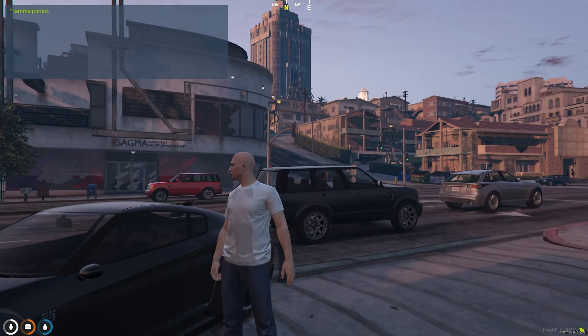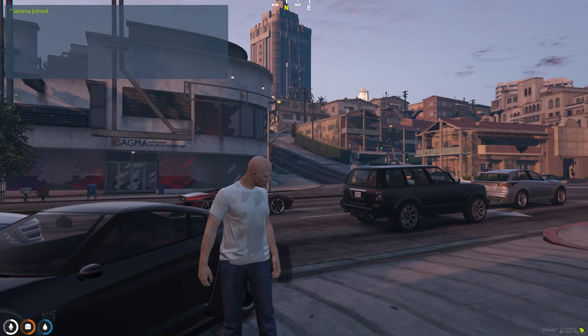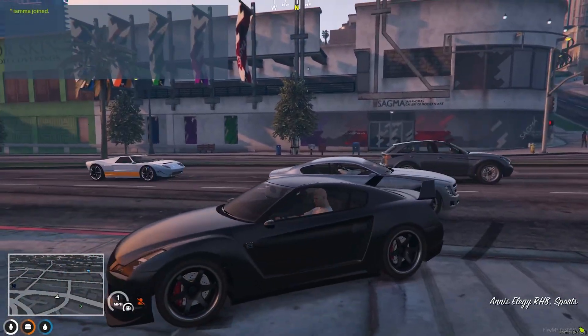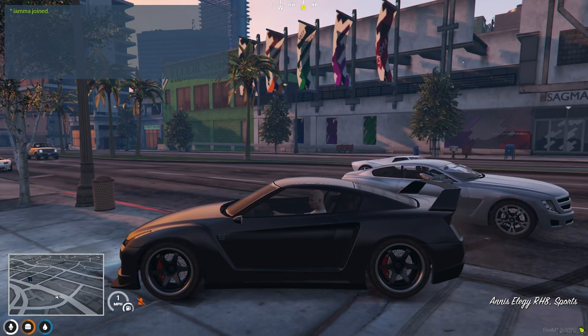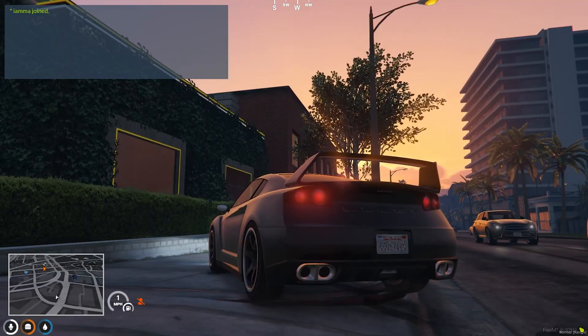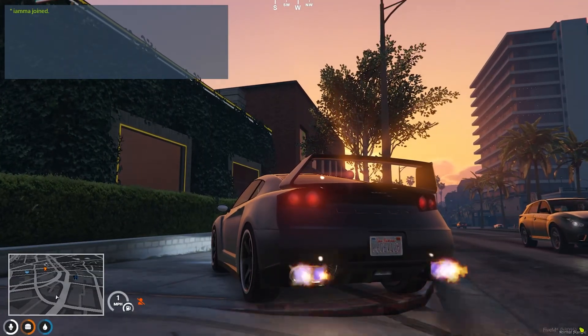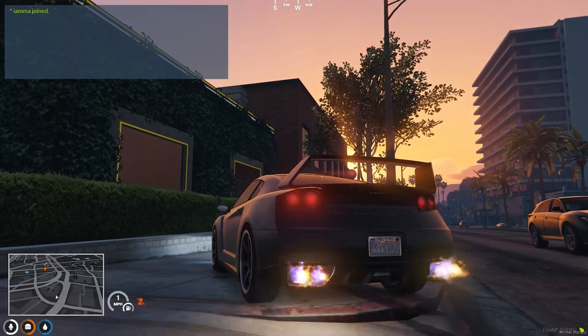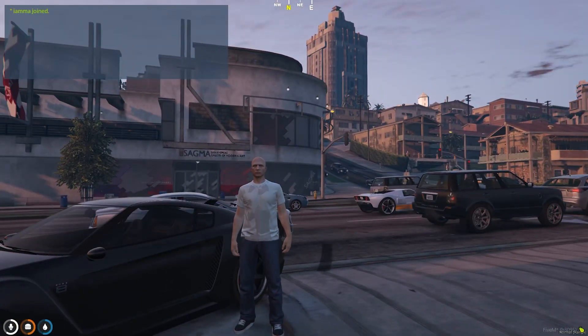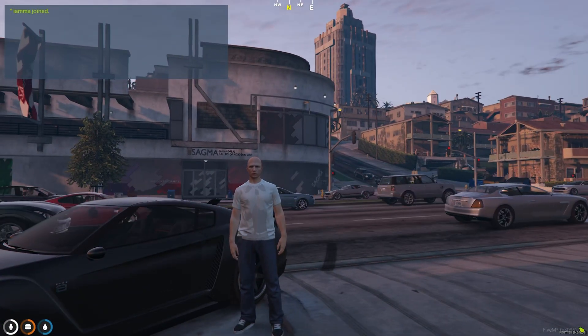So today in this video we are going to showcase a pop and bank script in our FiveM server. Whenever we used to do this in our server, you can speed up the wicker, increase the flame and exhaust effects. We are going to modify these things in today's video and I will provide the link in the description box.